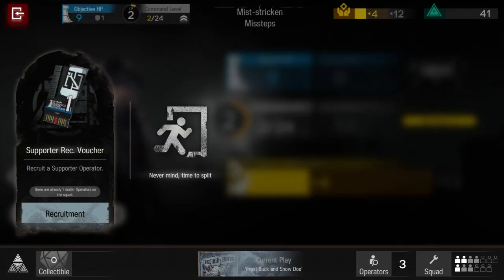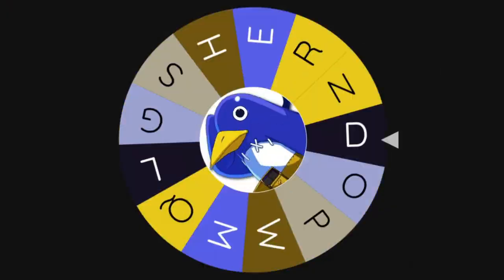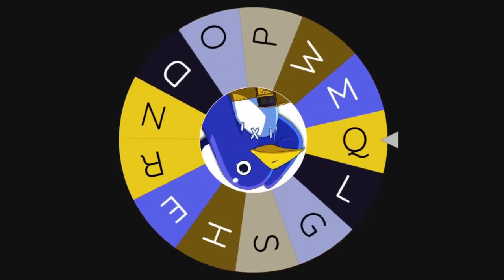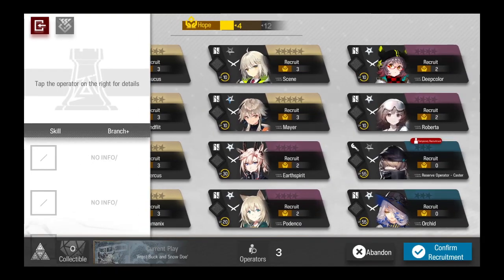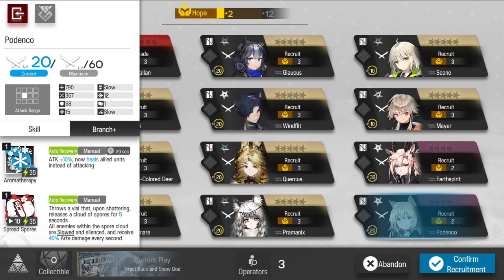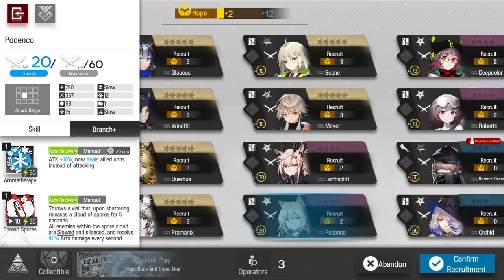We get a supporter voucher. We don't even have enough hope to get Ling, so this is kind of tragic. I'm fine with every letter except M, because Magellan is not Etude so there's no point promoting her. We're going to get P, giving us Praminix and Podenko. Podenko is cool — she has a healing skill — but I'm going with Praminix because of her debuffing skills. I think we'll get a medic sooner or later, so we pick Praminix.